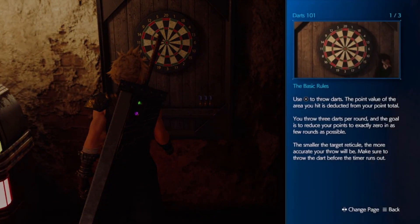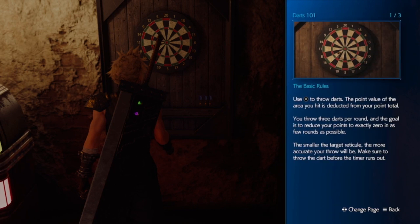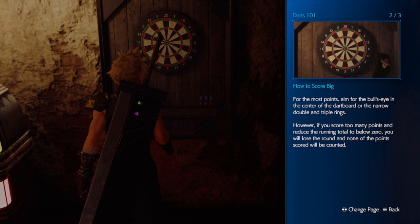Use X to throw darts. The point value of the area you hit is deducted from your point total. You throw three darts per round. The goal is to reduce your points to exactly zero in as few rounds as possible. The smaller the target reticule, the more accurate your throw will be. For the most points, aim for the bullseye in the center of the dartboard or the narrow double and triple rings.